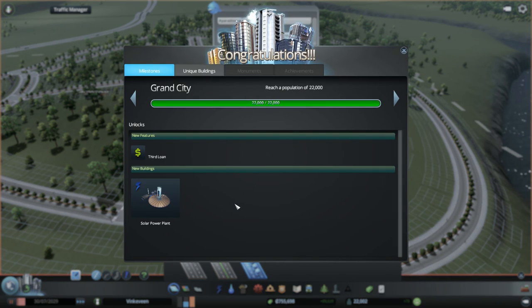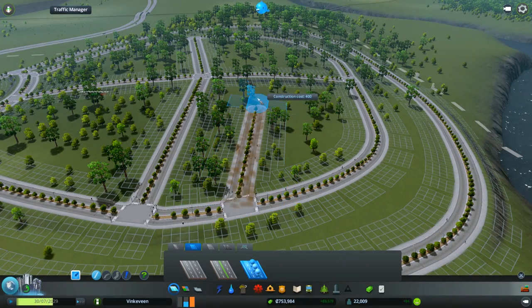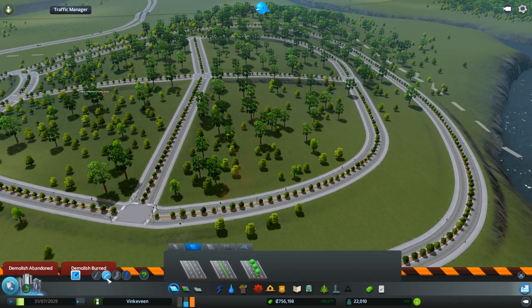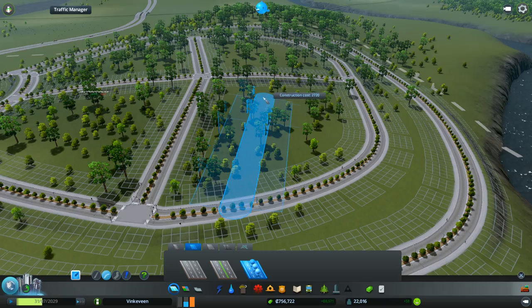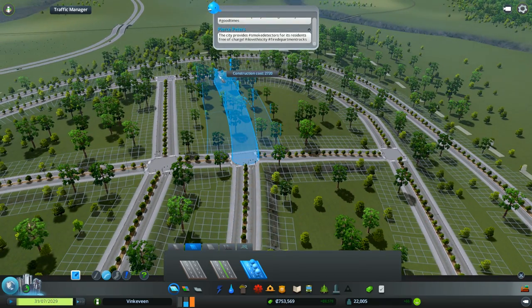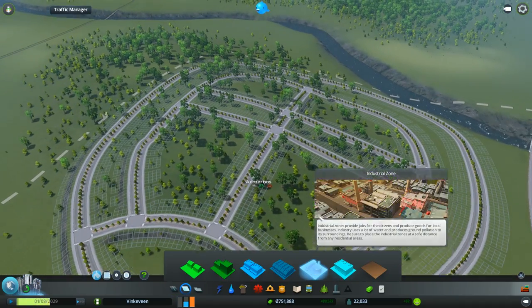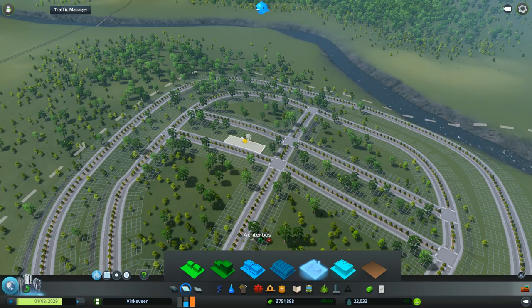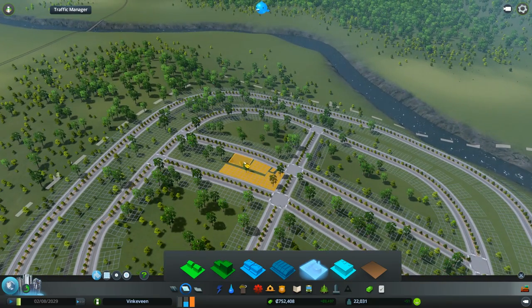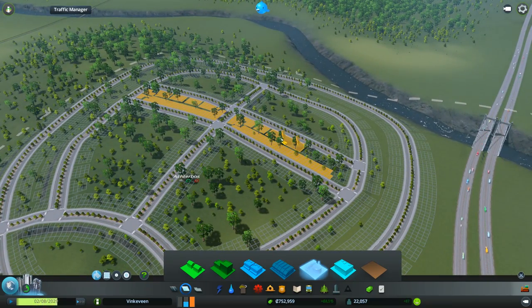22,000 - grand cities lower power plant, cool. I'm not gonna waste any more time - I will put in some lumber zones. Of course this doesn't have any power or water so I'll get to that in a second.